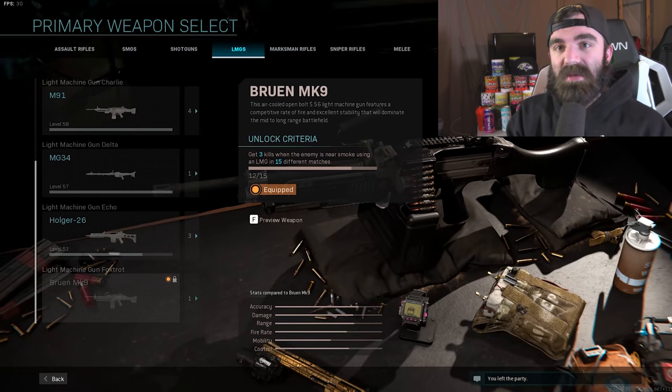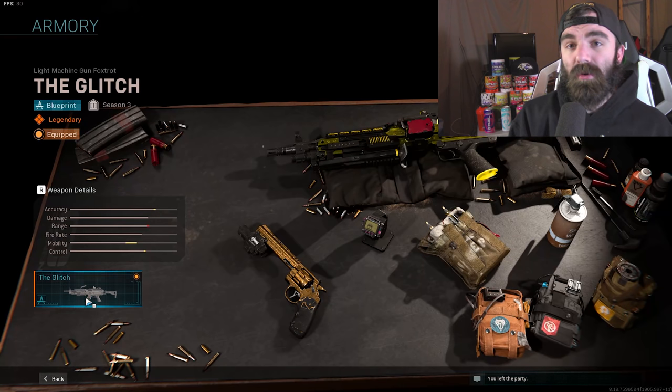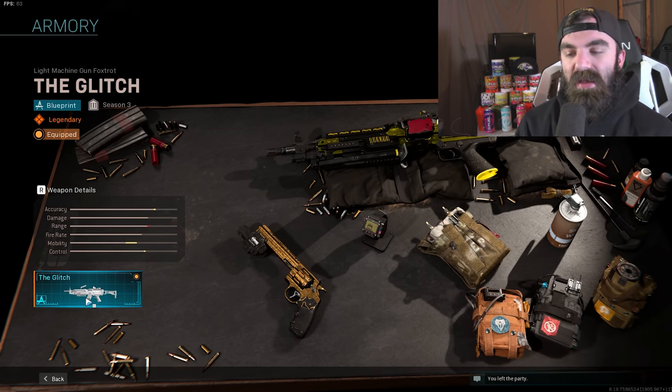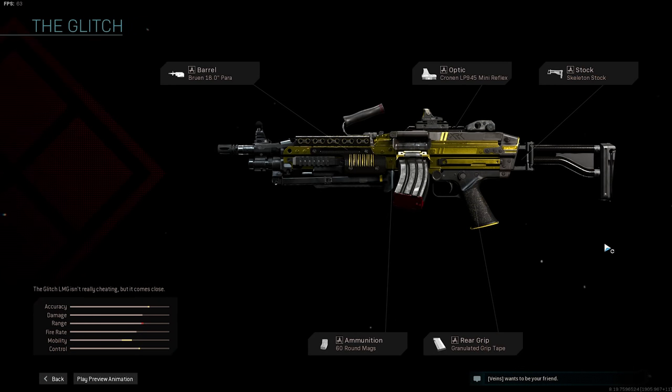Today's video, we're going to be covering the Bruin MK9 LMG. There's a new blueprint in the store — it's a bundle. If you guys want to get it, it's called the Glitch, and you get this brand new Bruin MK9 LMG with the Bruin 18-inch para barrel, optic skeleton stock, 60-round mag, and the granulated rear grip tape.